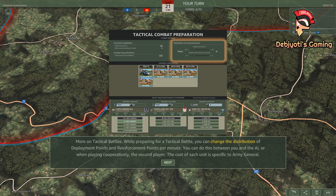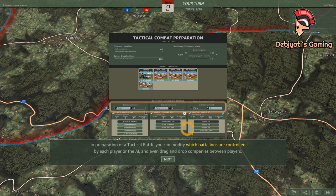More on tactical battles. While preparing for a tactical battle, you can change the distribution of deployment points and reinforcement points per minute. You can do this between you and the AI, or when playing cooperatively, the second player. The cost of each unit is specific to Army General. In preparation of a tactical battle, you can modify which battalions are controlled by each player or the AI, and even drag and drop companies between players.